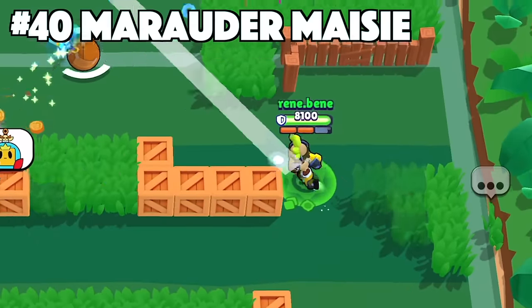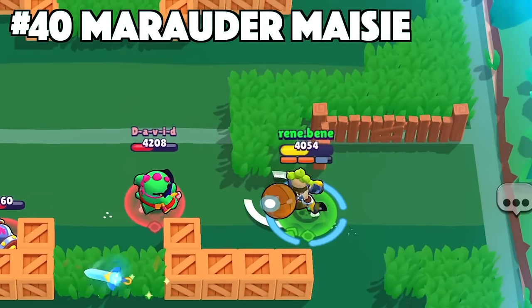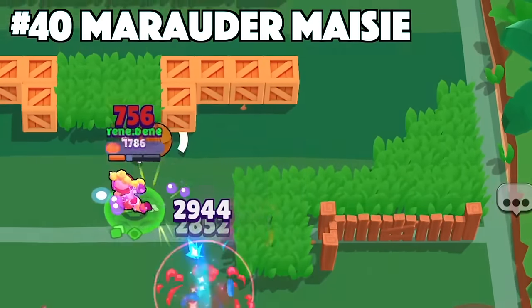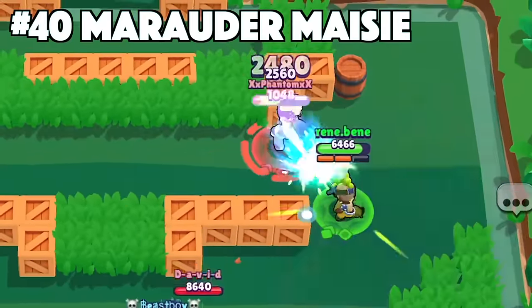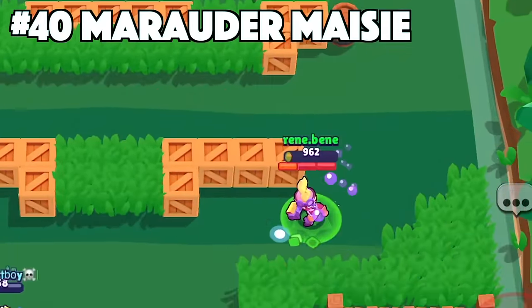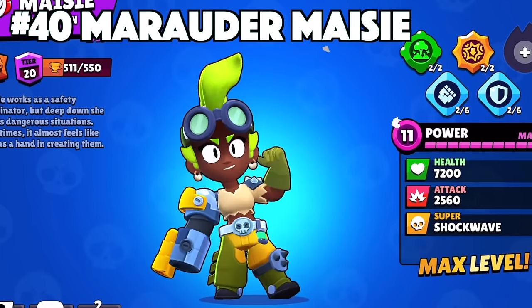Maisie's best skin is Marauder Maisie. Marauder Maisie gives Maisie a totally different look. She now has custom effects, animations, and texture with this skin. The unique design with her new hair and goggles definitely conveys the message of Maisie turning into a Marauder and looking totally different compared to her other skins.